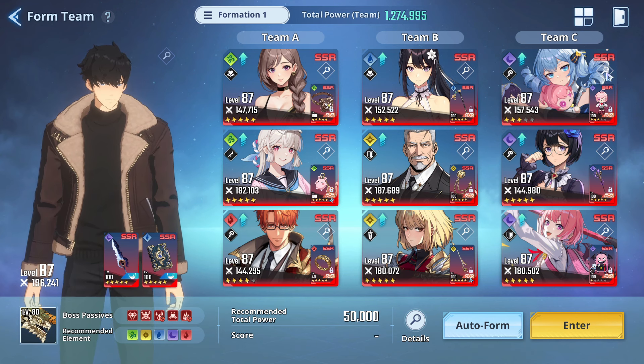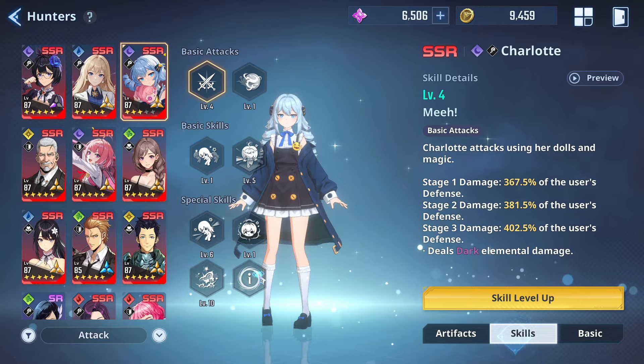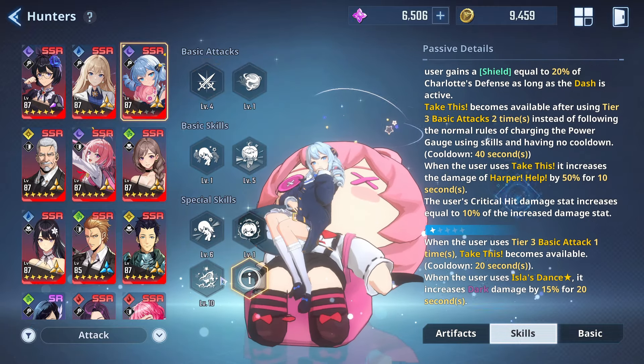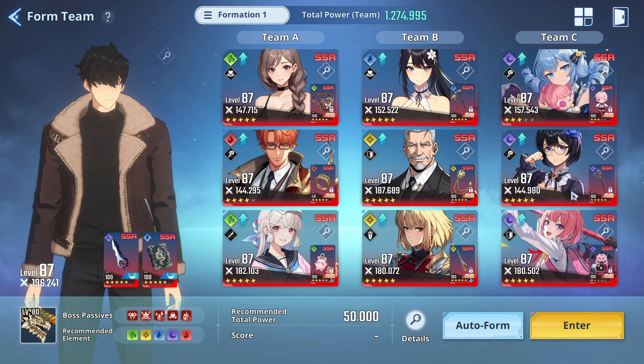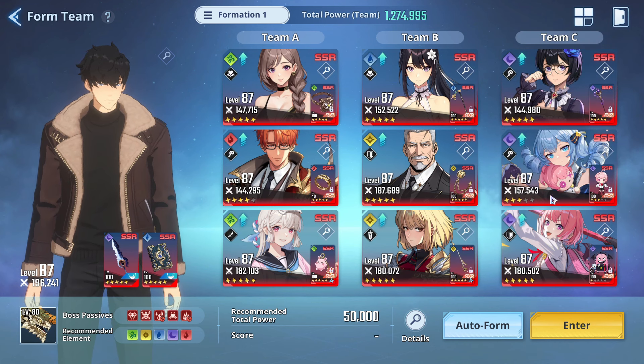Harper's kit might have high multipliers, but HP units and defense units are always going to be at a disadvantage in long fights because of the lack of the Expert Set — that's going to be a factor. Let's check this first and then we'll slowly increase Charlotte's advancements.